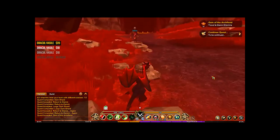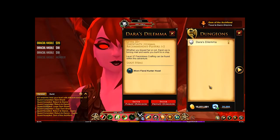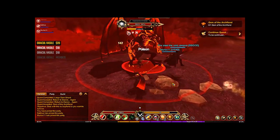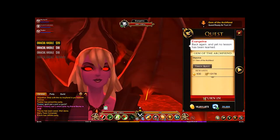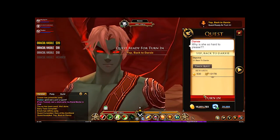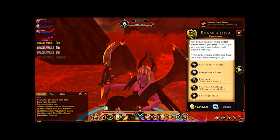Next you're going after the Gem of the Arch Fiend. For this you're going to be going into the Kistostrophe challenge, which is Dara's Dilemma. This is a tricky fight and might take you a while to finally get the gem, but once you've got it, turn in the quest and go talk to Darksy.